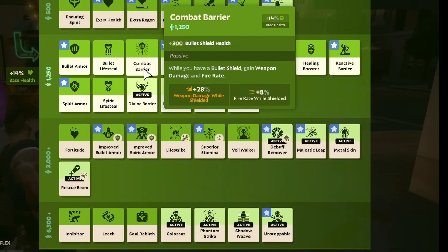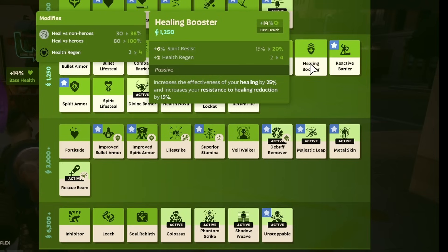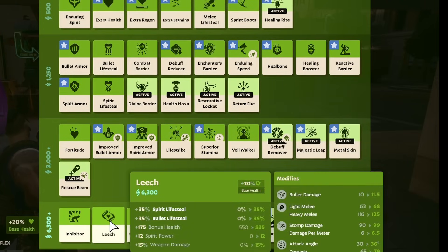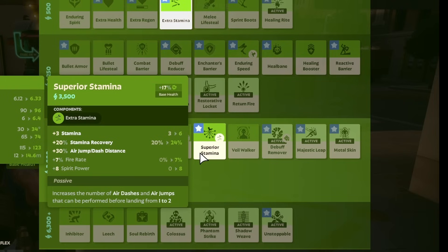In the Vitality section, Combat Barrier now also grants 8% fire rate while active. Enchanter's Barrier now grants 8% cooldown reduction while shielded, which will be fairly popular with certain spell builds. Healing Booster now comes with a 15% heal reduction resist, and Leech no longer has this in return. I think this makes a lot more sense for the design of the item. Along with that, Leech also no longer has 6% bullet resist.